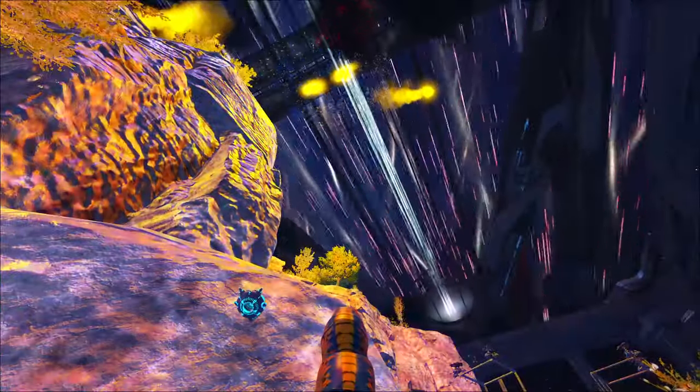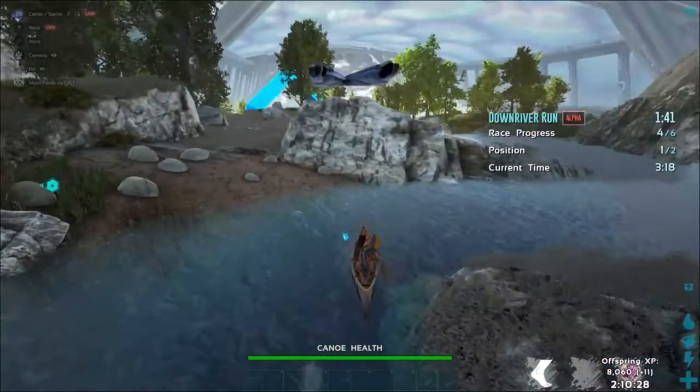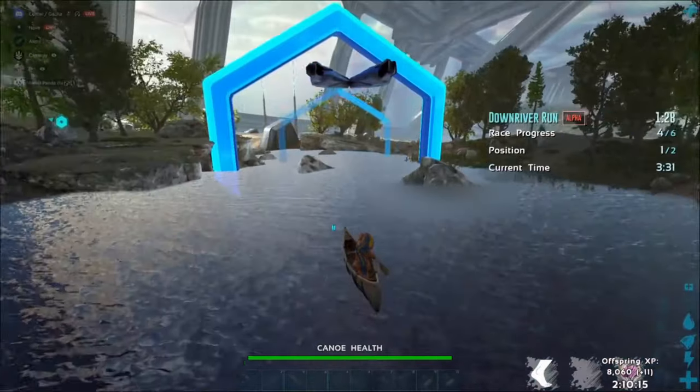I look forward to continuing this YouTube journey with everyone, but you are here to see Alpha Downriver Run, so let's get into it. Nova will be the one controlling the canoe, showing you his path. Here is his best score. Let me know in the comments below what score you are able to get. Personally, I crossed the finish line at 0 seconds left, so mine is not great.